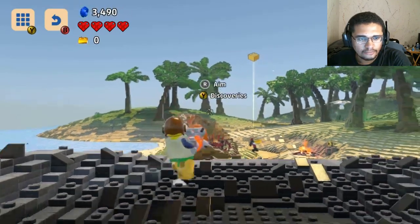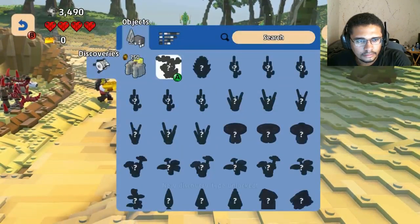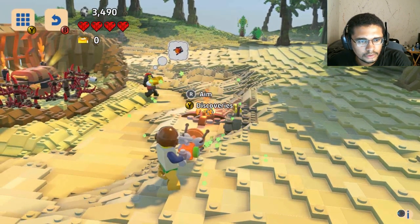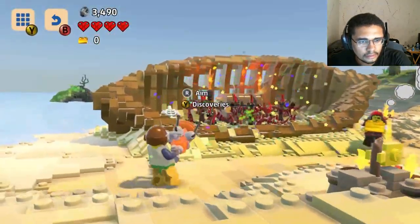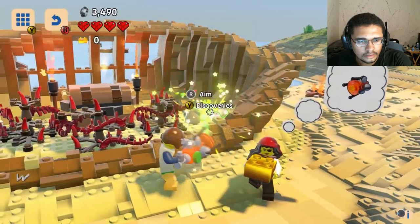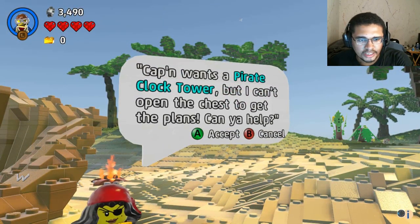Customizer. Discovery tool! New discovery type unlocked: Objects. This doesn't give me anything, but... Skeleton! Captain wants a pirate clock tower, but I can't open the chest to get the plans. Can you help?